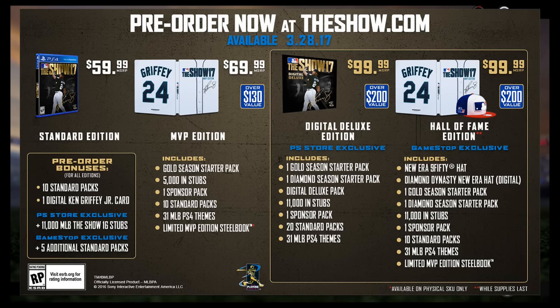The standard edition is going to be the base game going at $60. The pre-order bonuses for pre-ordering on the official MLB The Show site is 10 standard packs and one Griffey card in the game for Diamond Dynasty. I'm not sure what that will be but I would assume it is either a lower overall card of him or it only lasts for a limited amount of time, similar to how 2K used their free agent cards this year. The PSN bonus is 11,000 extra stubs and pre-ordering at GameStop will give you five bonus standard packs. In my opinion, if you want to order the standard edition, definitely order it off the official MLB The Show site because either way you still get 10 standard packs.